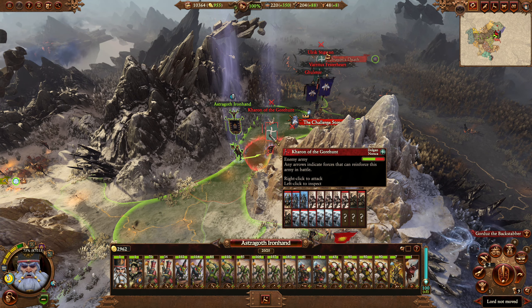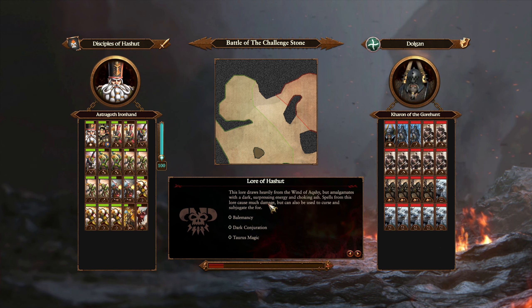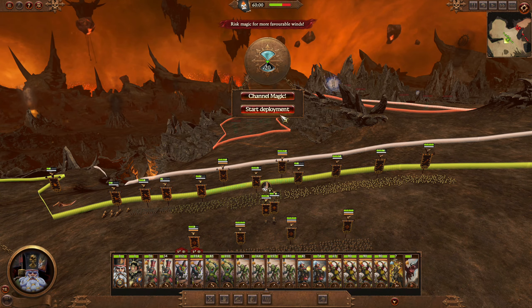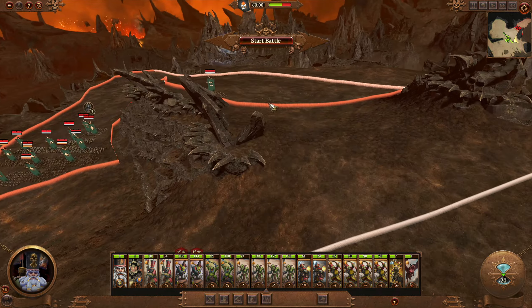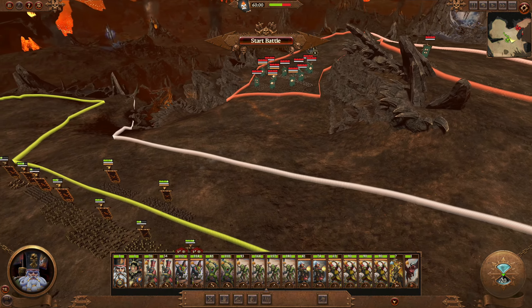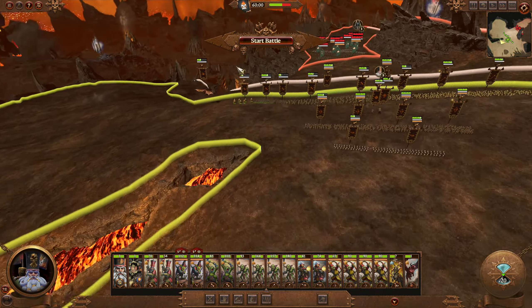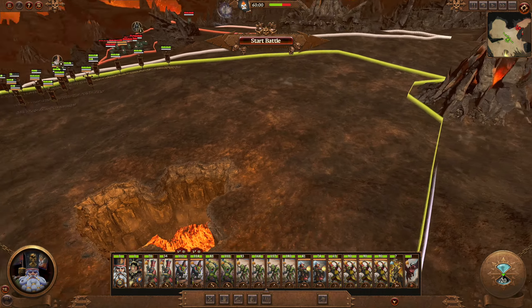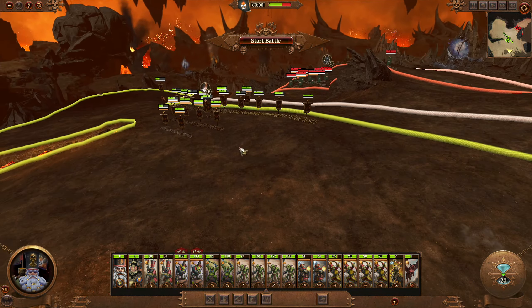Alright next up we're going to want to attack this chap. It's going to be a pain to fight out but we're going to have to fight it manually — try not to lose too much so that we're in good shape to attack like two or three more armies. The unfortunate part here is we can't really hold them there very easily, and they're going to have stuff up here that's going to come flank us. So I'm almost tempted to fall back and fight in this choke maybe. I don't want to give them the downhill charge.